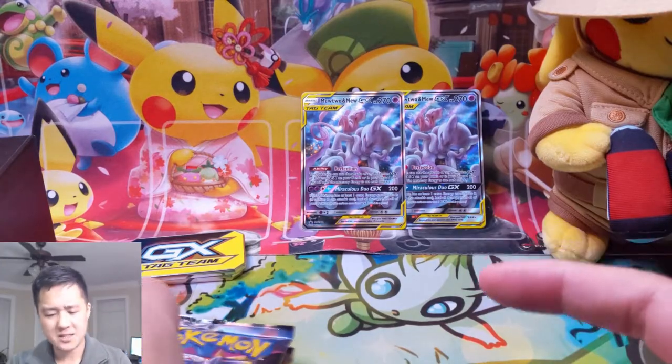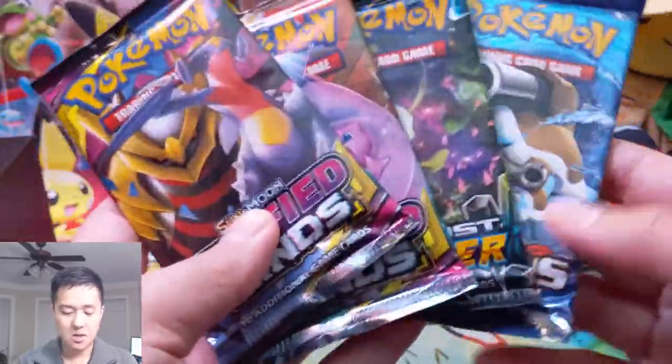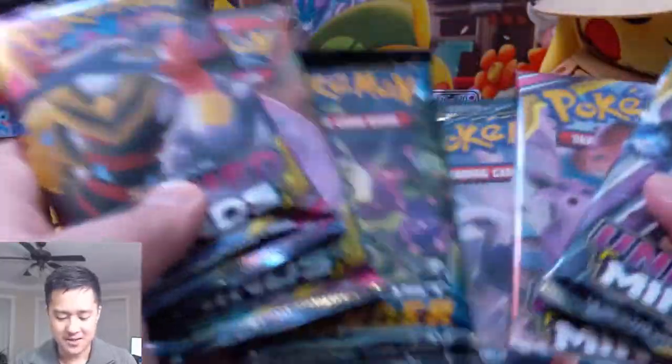This tag team is kind of strange - I don't think it actually has any GXs, so it's kind of awkward to have Mewtwo there. Pack selection does come with a Lost Thunder pack, so that is pretty good. And yes, the necessary evil that is XY is there too.